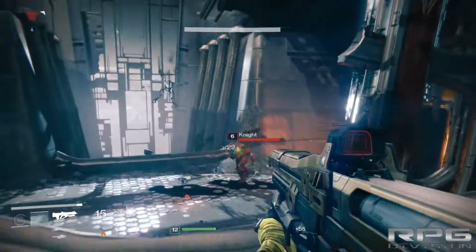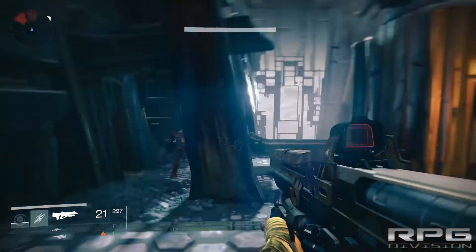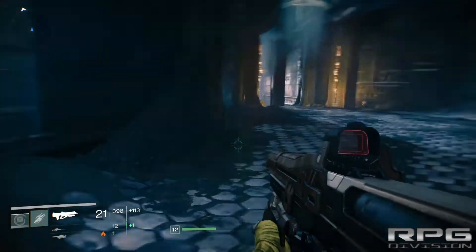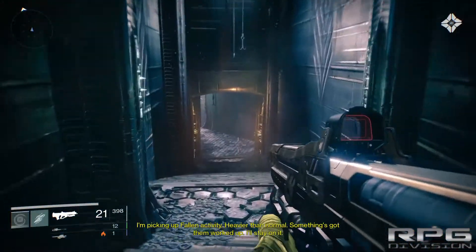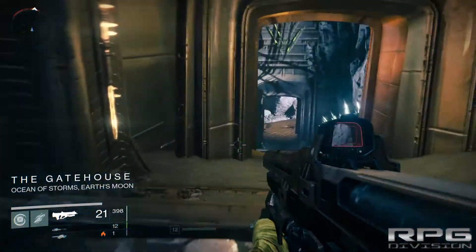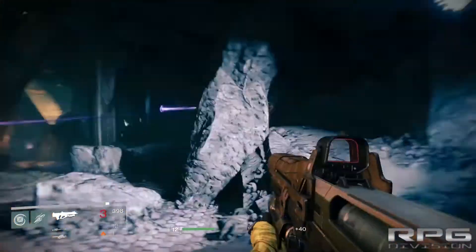Special weapons are divided into categories like sniper rifle, shotgun, and fusion rifles — rifles that load up and then do massive damage. Heavy weapons include rocket launchers and light machine guns — I've chosen a rocket launcher. The voice-over for this Ghost, the little hovering thing next to you, is done by Peter Dinklage — that's the guy who voices Tyrion in Game of Thrones, a very famous actor.